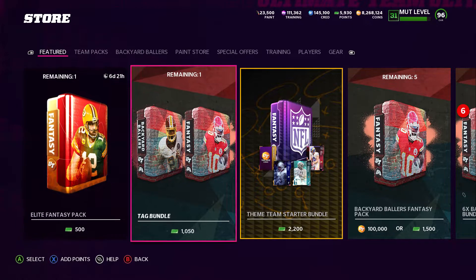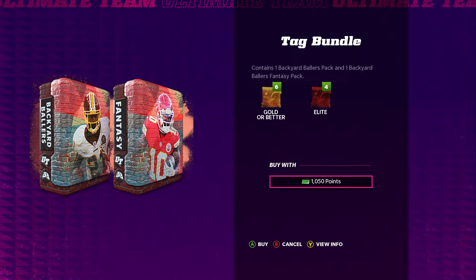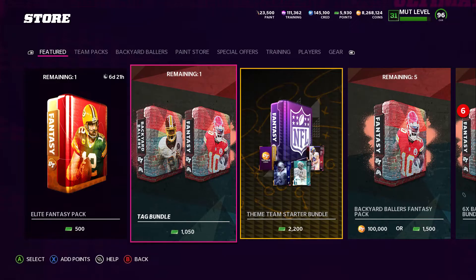We have this tag bundle that we're going to go ahead and open, and we have 100,000 training that we're going to actually roll to see if we can't get that limited Derwin James. That limited Derwin James looks really, really good — got some really nice abilities on him. I won't be able to use him and Peyton Manning at the same time if I continue to use Escape Artist, but still he's got really, really good attributes. It contains one Backyard Ballers Pack and one Backyard Ballers Fantasy Pack.